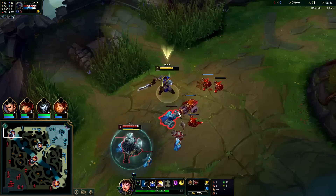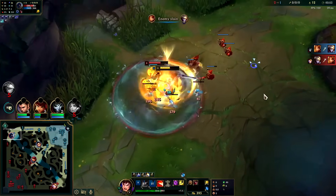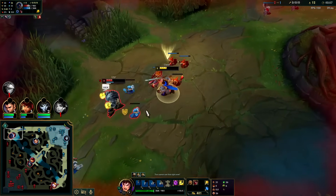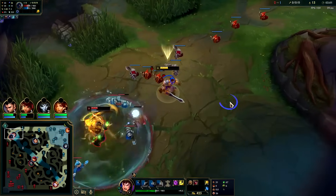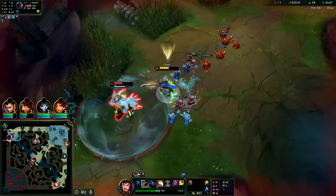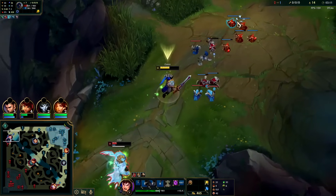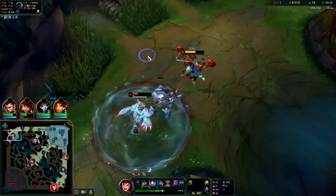Auto W — got the damage reduction on. Auto Q, I have minion advantage and I'm also full-stack Conqueror. I should have traded that in — as awkward as it was. We'll use our potion; he's already chugged too. We'll force his Flash or his Ghost. Flash is a little bit longer cooldown than Ghost, but still a good trade for us.